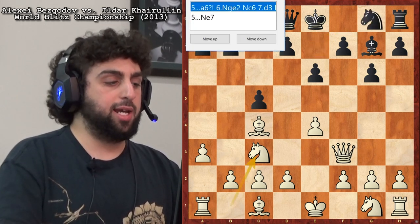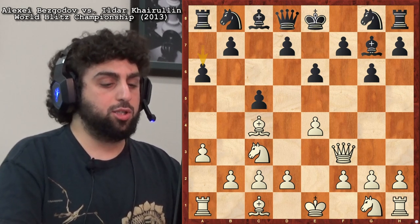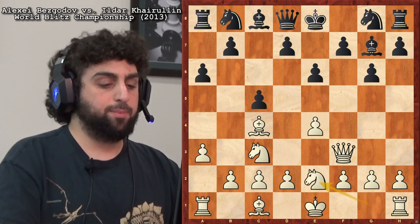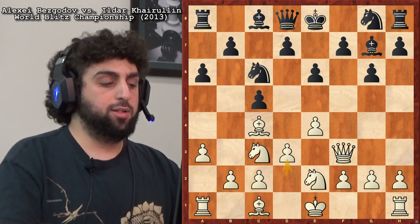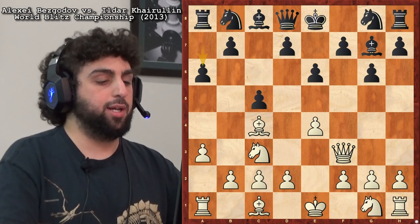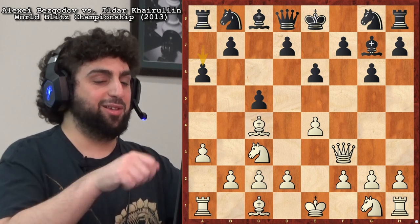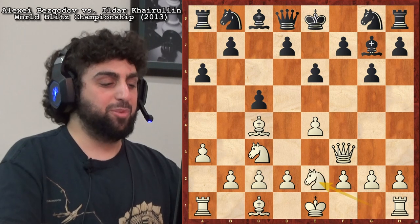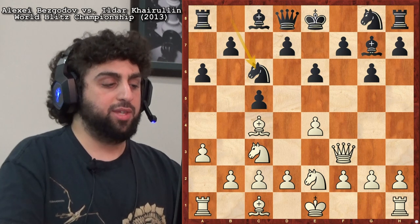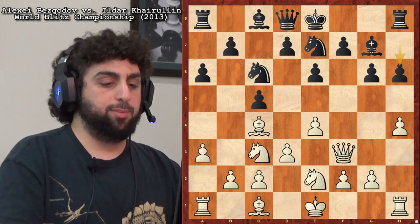I saw another game where his opponent played a6, which I didn't really fall in love with. A6 should be okay — it should equalize — but I don't think it's necessary so early. Knight g2, d3 — he's getting basically the same setup. I know why he played a6 though: he's stopping Bezgadov's favorite maneuver where he plays Knight b5, Queen d3, and then moves his knight and queen back and forth over and over. But you don't really have to stop that — as we saw, Black is fine if not better there.